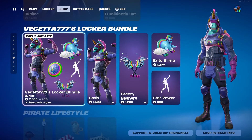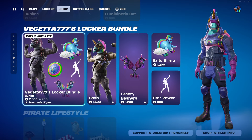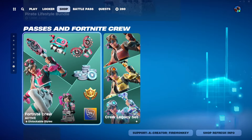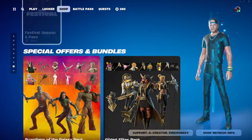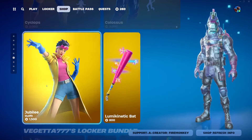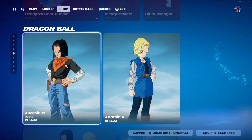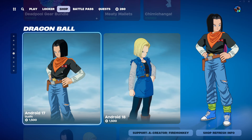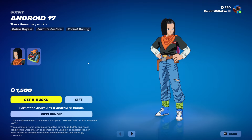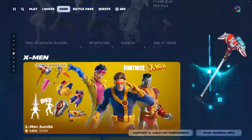Vegeta 777 — or however you say that — their bundle is still in the shop. All the pirate stuff for Lego, Best of Fortnite Crew of course, Fortnite Festival, special offers and bundles — all that kind of stuff you may or may not already have. We've got both new X-Men and new Dragon Ball. I'm pretty sure these are both absolutely brand new, right? No way have they dropped both of these on the same day.